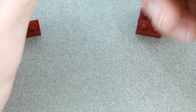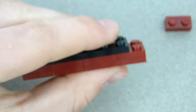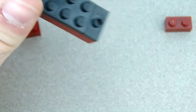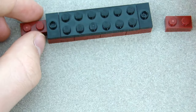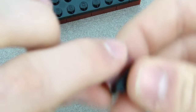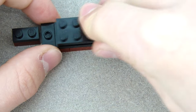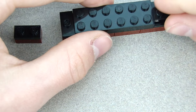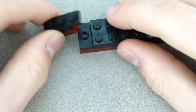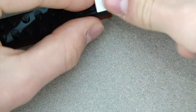Get a two-by-six black plate and that will go over all of these. Then on top of the two ends, put the black jumper plates — one right there and one on the other side. Then put black one-by-twos on top of each of the little side pieces. On top of this, put another two-by-six black plate with one-by-threes holding the ends on top so they connect.